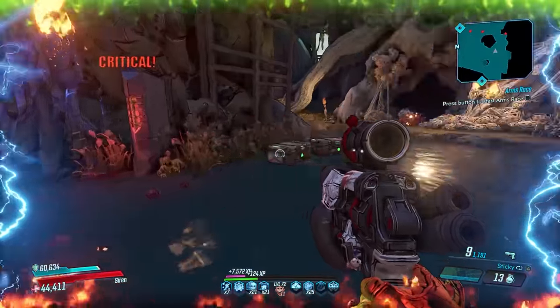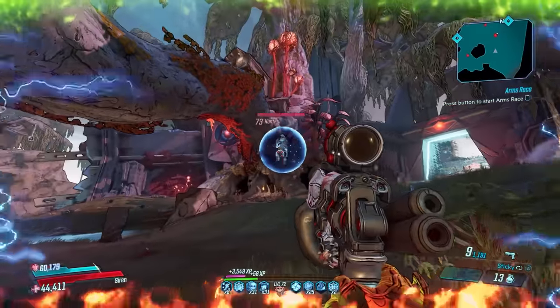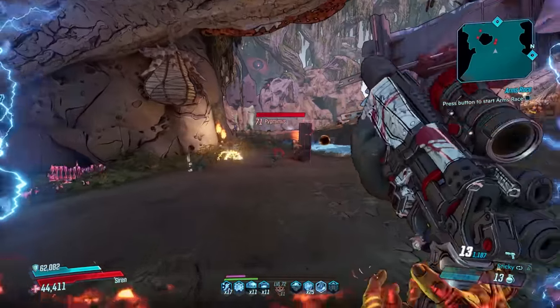It's extremely strong in the hands of Moze. A Prompt Critical can be obtained as a world drop from various enemies inside DLC 4, the Psycho Krieg DLC, or as a dedicated drop from Evil Lilith in that same DLC, but with just a 10% drop chance.